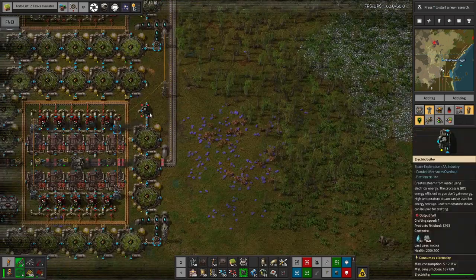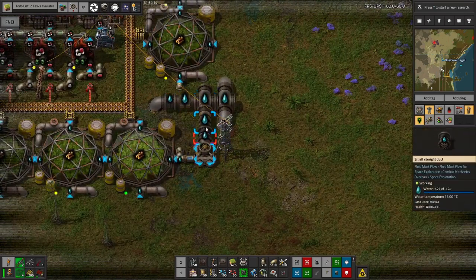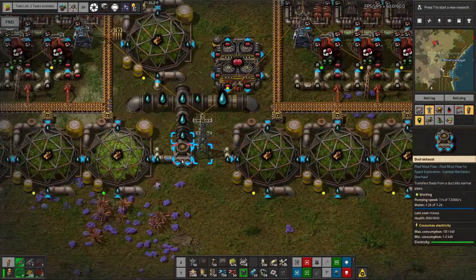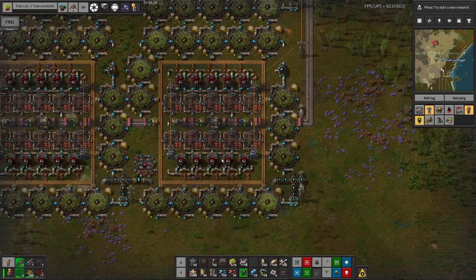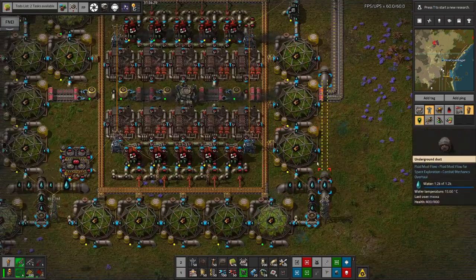We've got this coming along here and then up to here where it's linked to a duct exhaust, which pulls the fluid back out and puts it into a pipe that then runs along all of these greenhouses set up here. The clever thing we're doing here is that the greenhouses are turning that water into wood.